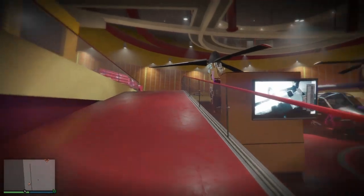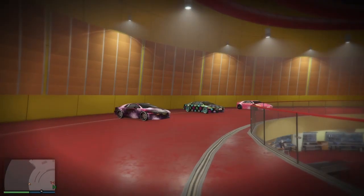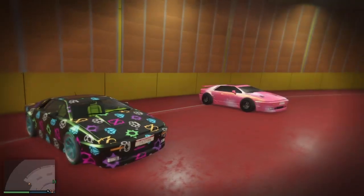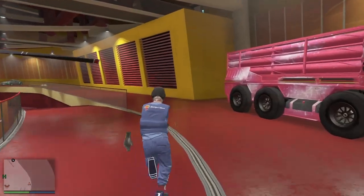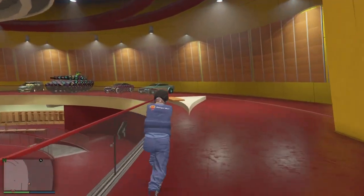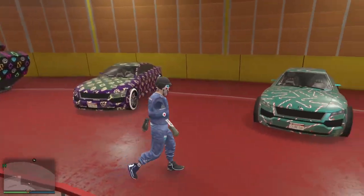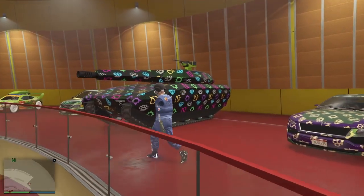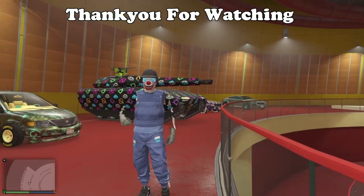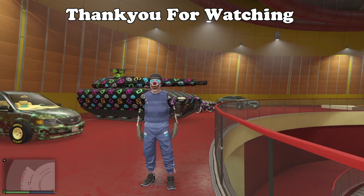Just going to have a little walk around here to show you what I've merged. Put the Ardent onto the Chernobog, same with this Ardent onto the RCV, and then as you saw I put that one onto the tank — and that turned out fire. Thanks a lot for watching, if this helped you out a like and subscribe would help out a lot. Thanks to all the support lately.